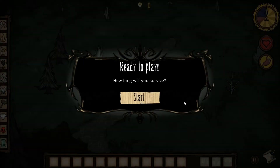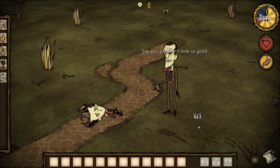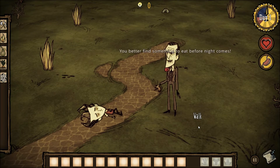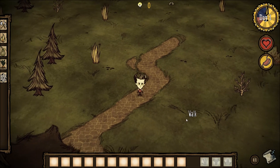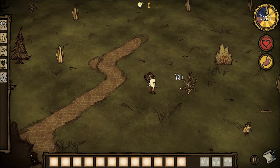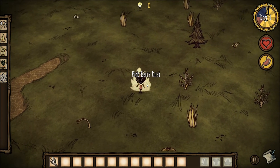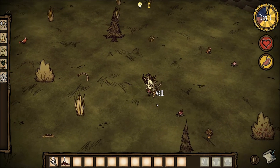The game opens and Maxwell appears. 'Say pal, you don't look so good. You better find something to eat before night comes.' Right, okay — so I need food. I need tools, twigs. And these are berries, some more twigs, and a carrot. Turkey.